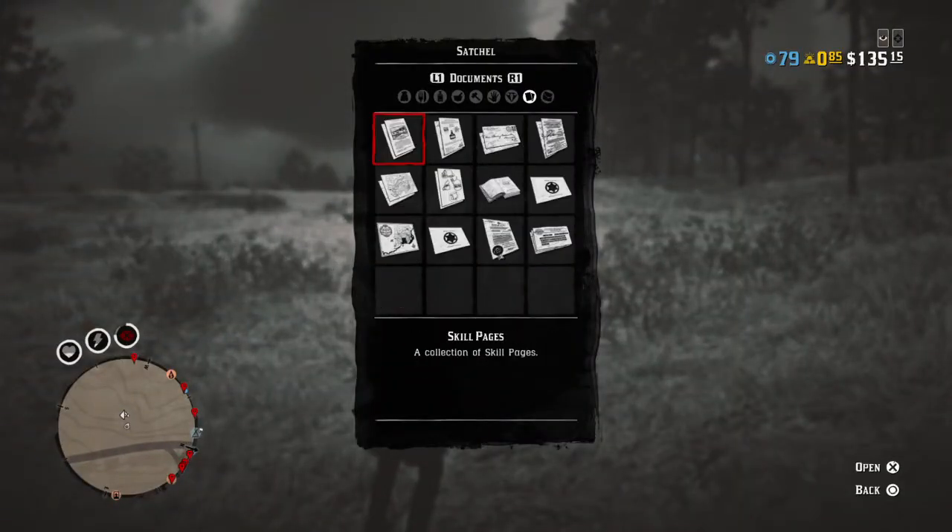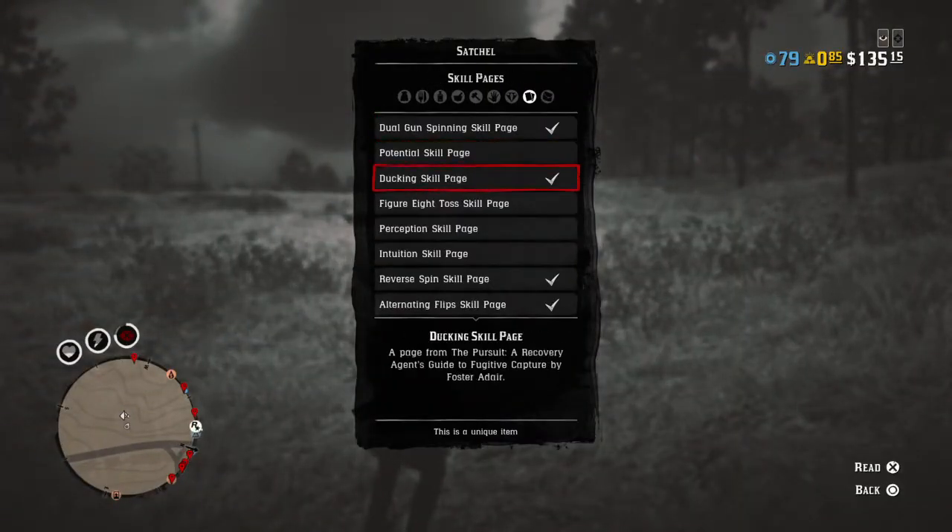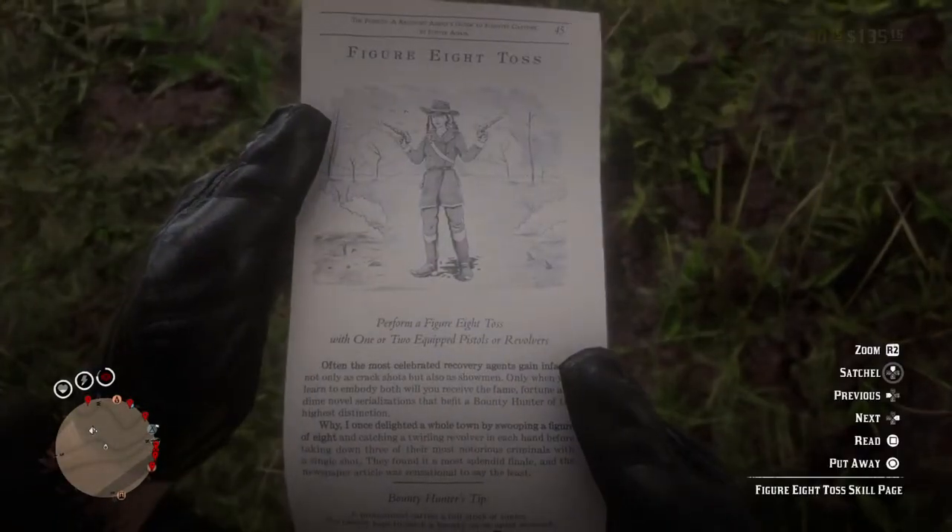If you're going to your satchel and then you go to your skill pages and you're reading the gun trick, and it's not appearing for you...